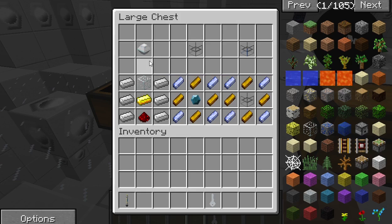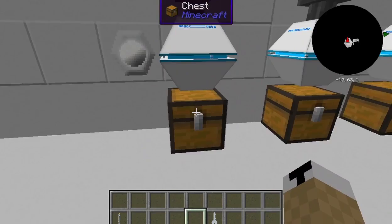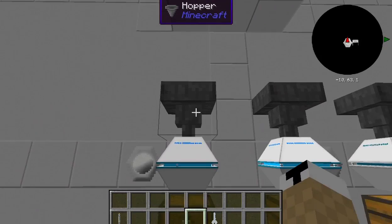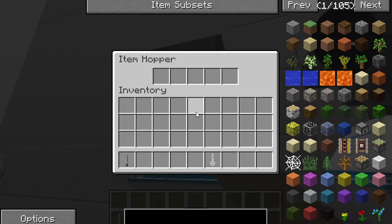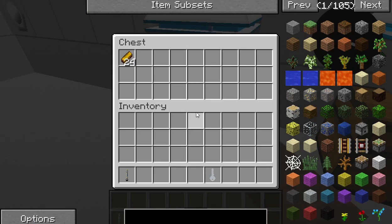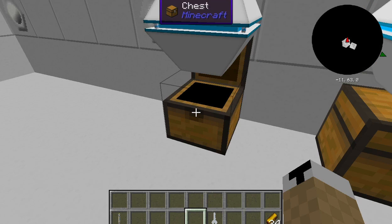You set it up with a hopper feeding into the top and a chest directly underneath. This one is running, this one is not. Certain recipes require that the TARDIS be in flight — it actually has to be moving for it to work. Some do not. For the ones that don't, you put gold ingots in the hopper — see it starts taking them out, putting them into the laboratory, and it starts making dilucidium ingots.